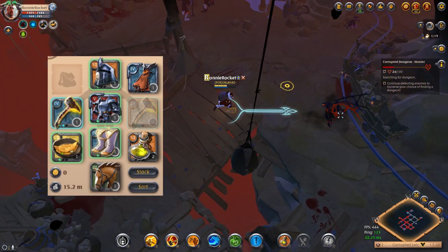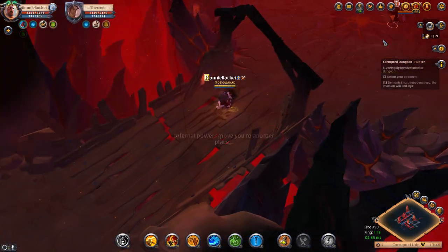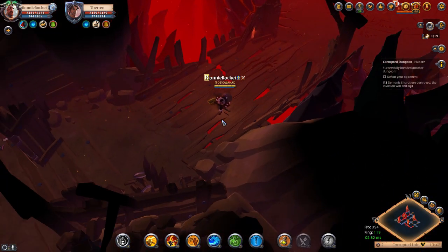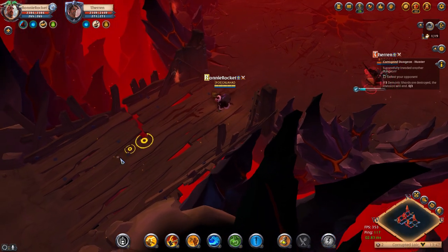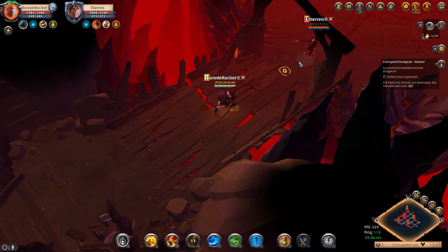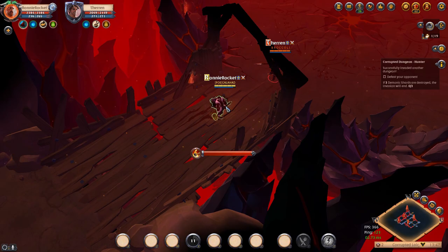We're using the omelets so we can get the cooldown reductions and the poison to reduce their resistance. Here we are in our first ever fight with the new build and we are up against a spear build. The main thing I noticed from this first fight is that I wasn't putting out a lot of damage. I soon realized that the Demon Cape working with the stun from my E was very important to deal damage.